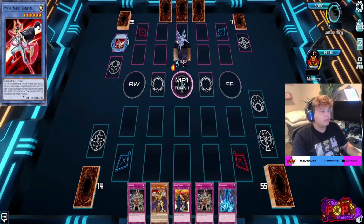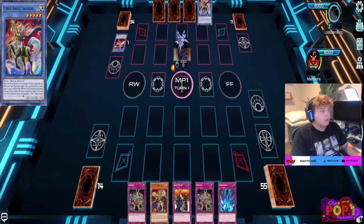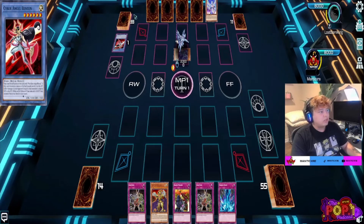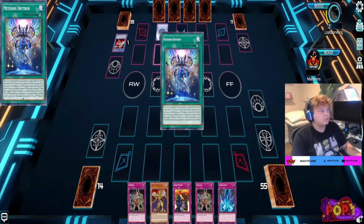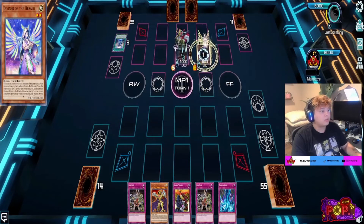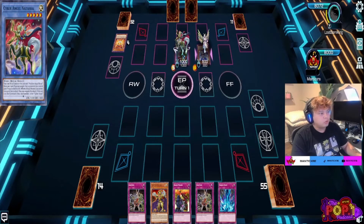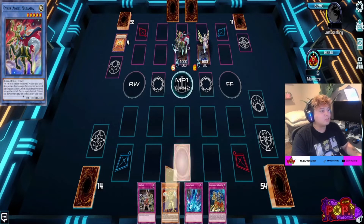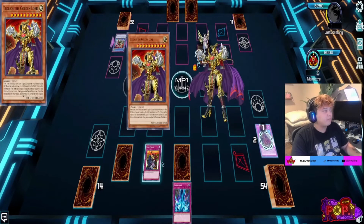I was actually scared I was going to lose this because Cyber Angel Natasha is very scary — she was able to take my Eldritch card twice. I thought I was going to lose, but I was able to pull through, control his board, and prevent him from performing certain effects. That's basically what this deck is: a 60-card Eldritch Control deck.